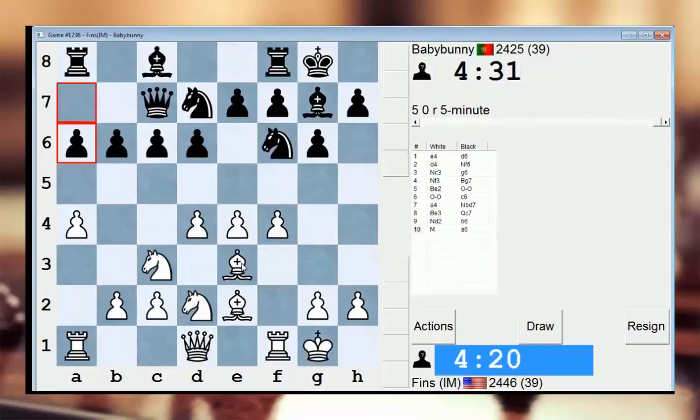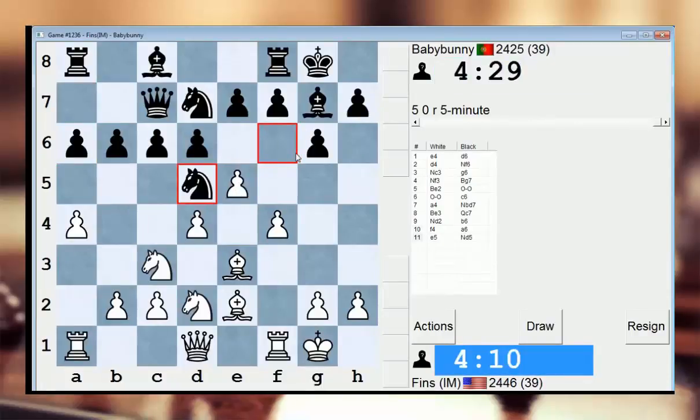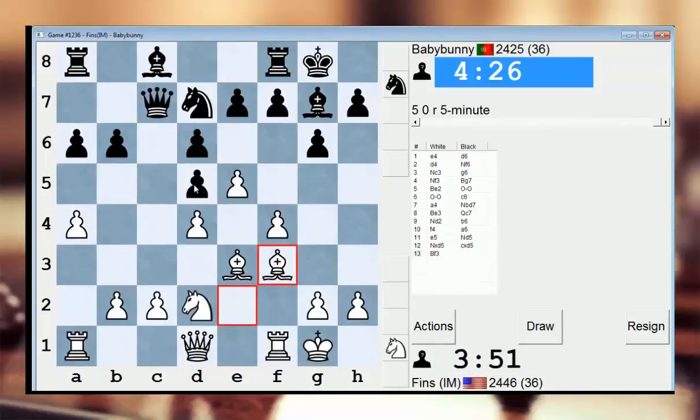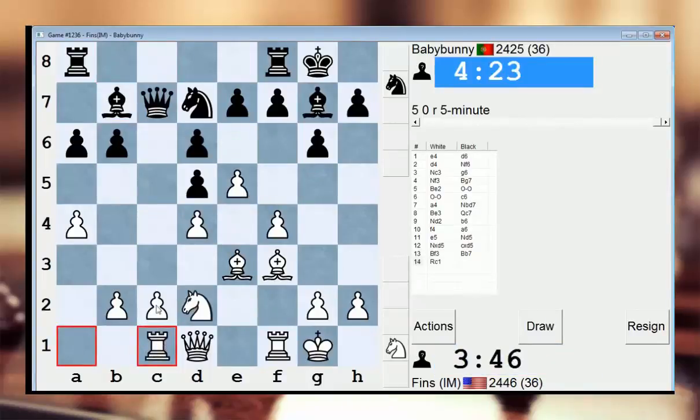Seems fine. He's being very flexible with his pawns, trying to get b5 in I assume. But I can play e5 here — asking his knight where he wants to go. He says he wants to go to d5. Okay, bishop f3. So my knight can't get to c4 anymore, but that's not a tragedy. Let's play bishop f3 and gain a tempo on this pawn. Maybe rook c1, just having c4 in mind.